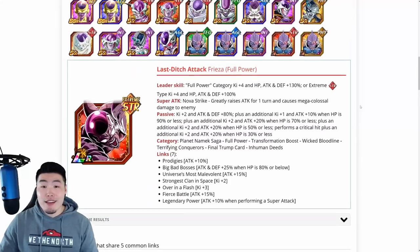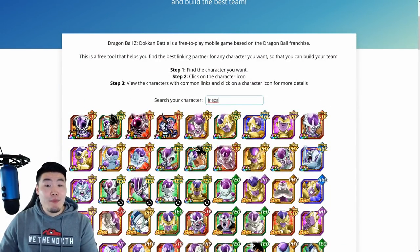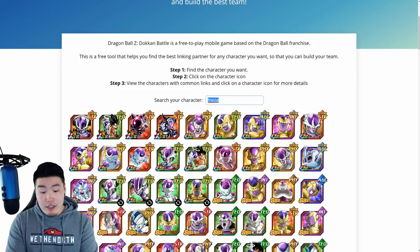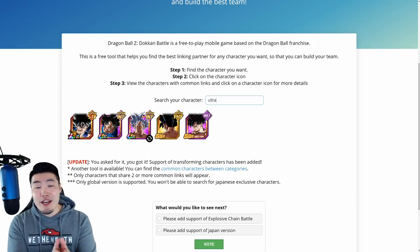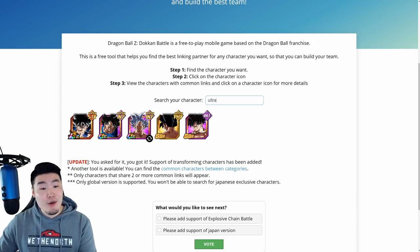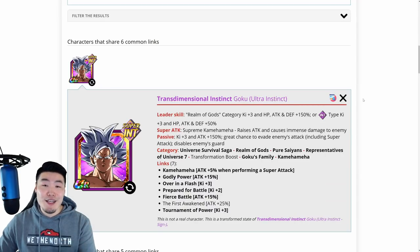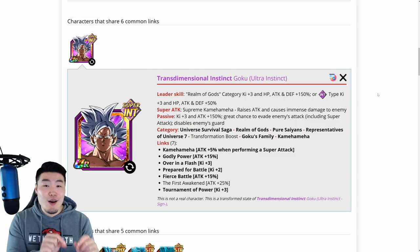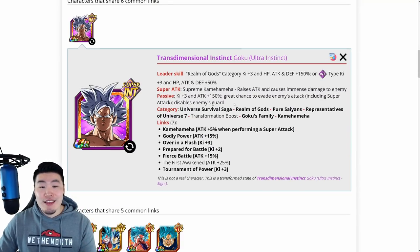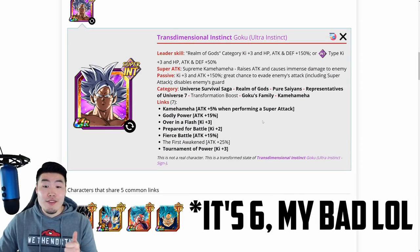And then you can search for other units — pretty much whatever you want. Let's go back to the example we used at the beginning of the video. I'm going to search 'Ultra,' and that's going to bring up all of the Ultra Instinct Gokus in the game right now. We're going to click on this LR UI Goku. There are his details. His best linking partner in the game right now is the Transformed INT Ultra Instinct Goku — they share 7 categories and a total of 6 links.